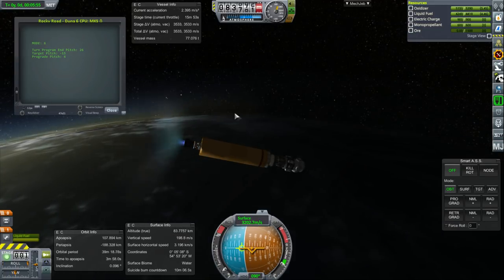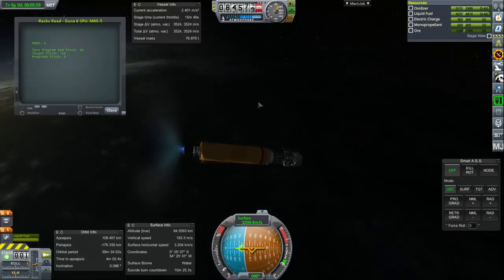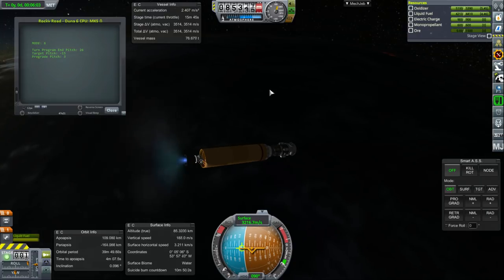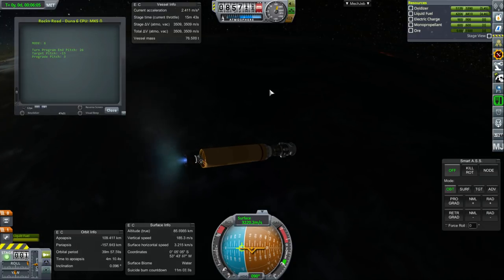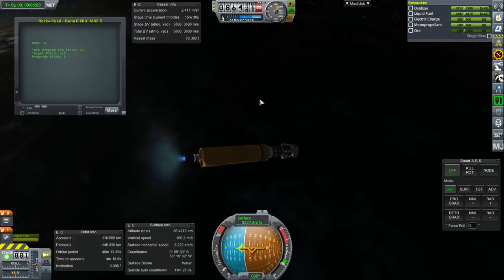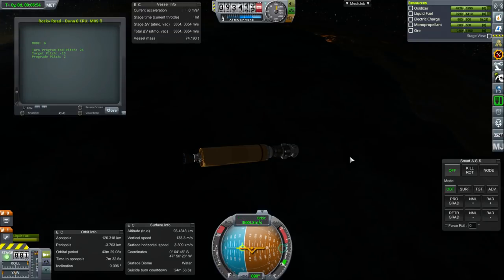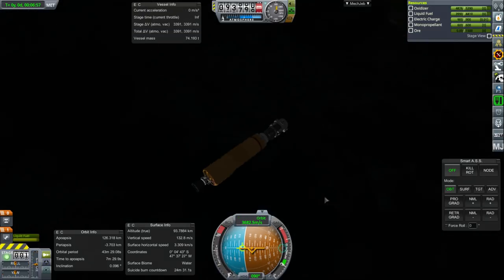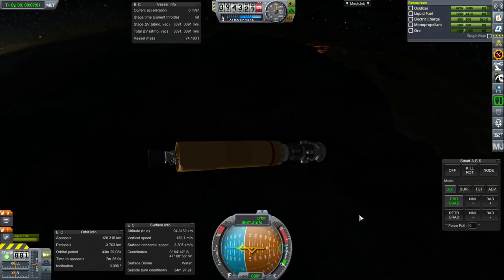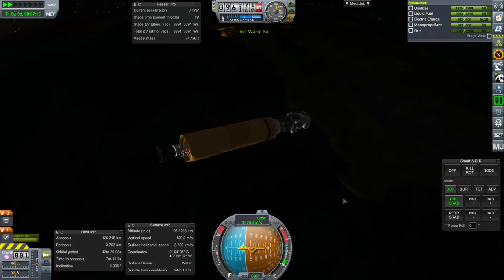We're using a bit of Delta V from this stage, but it'll end up with more than 3,000 left over. I don't anticipate that the transfer to Minmus will cost more than 1,600, but we'll see. The transfer to the moon seems to be about 1,300 to 1,400 at 2.5x scale. We have engine shutdown as it's allowing me to handle the whole coasting bit and burn at apoapsis — I told it to do that, so that's expected.